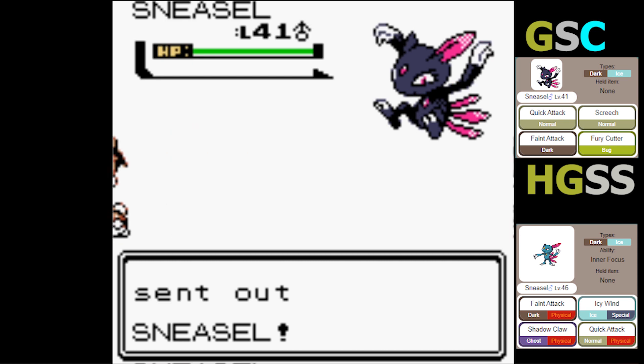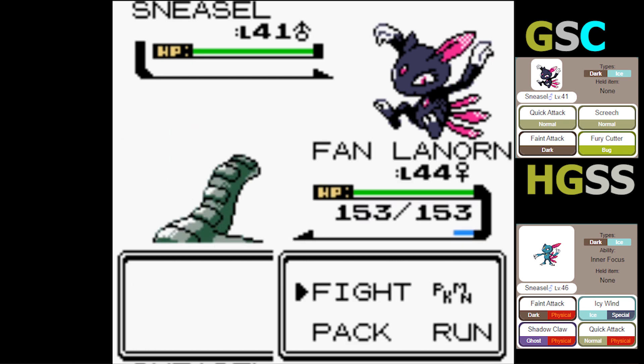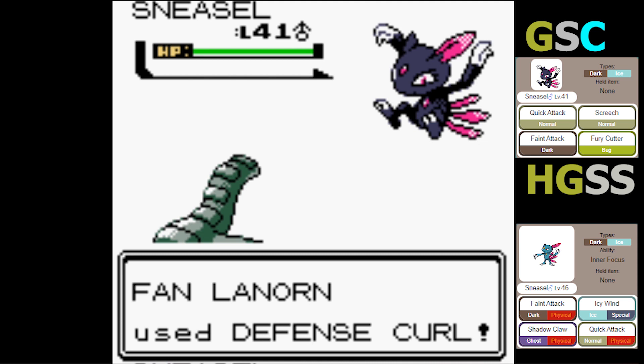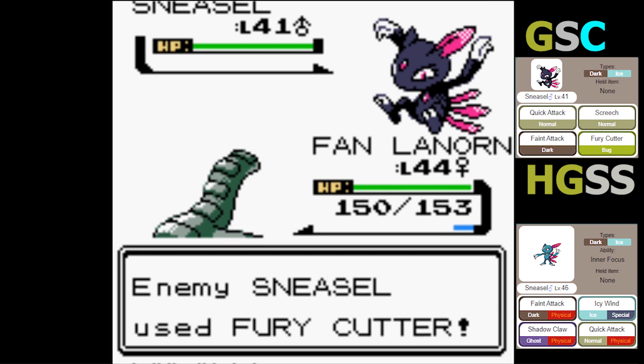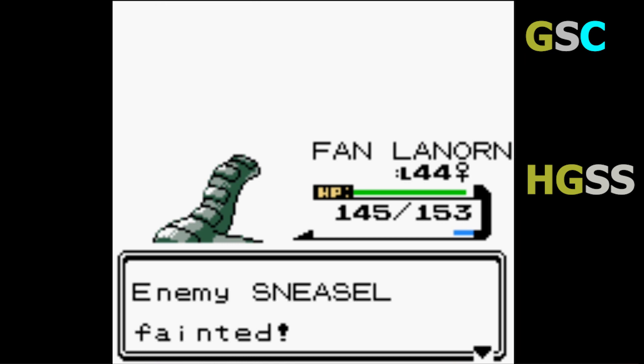Sneasel's moves are Quick Attack, Screech, Feint Attack, and Fury Cutter. No Ice-type moves, meaning Flareon is not at all fazed by any potential threats. I'm going to try going for Rollout — let's see how many of his Pokemon I can take out at the same time. Sneasel's gone.